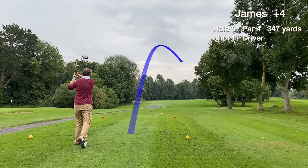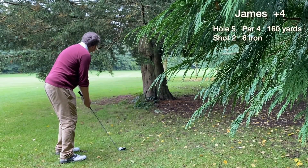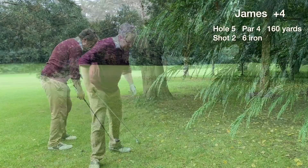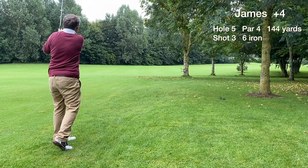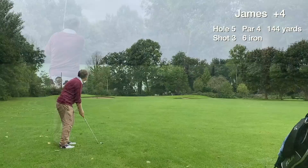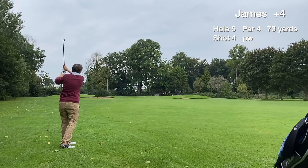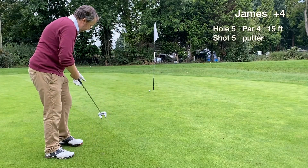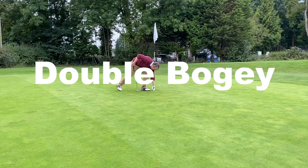Hole five is a par 4, dog leg to the right. We leak the tee shot to the right and are blocked out. The second shot is a poor one — still blocked out, no option but to punch the ball forward. We have around a 75-yard approach to the green, and we're on in four with a 15-footer for bogey. It stops just short and we tap in for a double bogey on hole five.